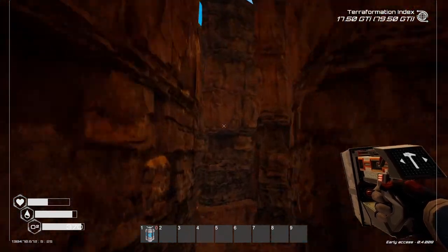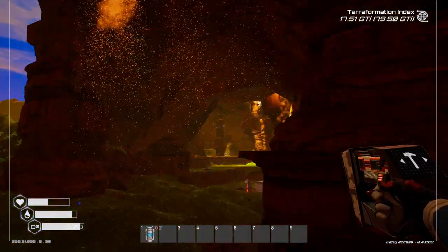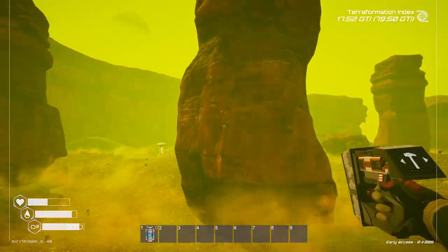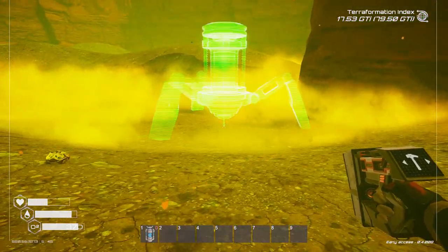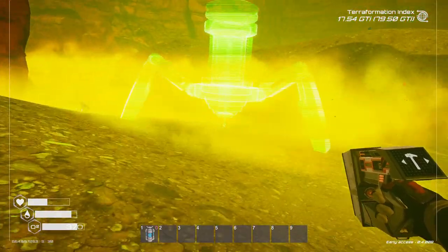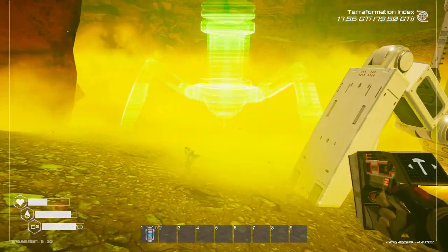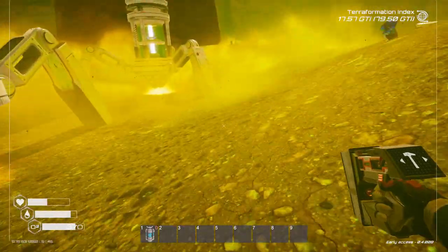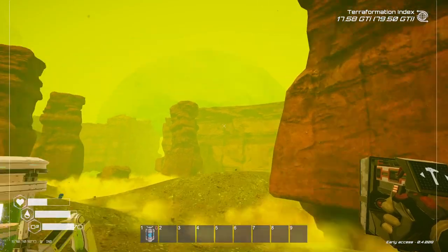We'll make another fusion generator or something. I may go nuclear powered this time, to be honest. I just don't have as much pulsar quartz as I had last time. Ah, I've got loads of sulfur. That should be enough. I might as well harvest some of this up — why not? If I see it, might as well grab it.